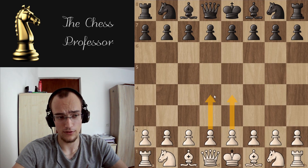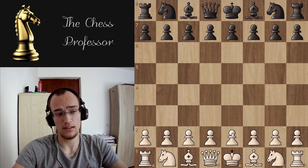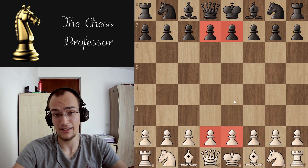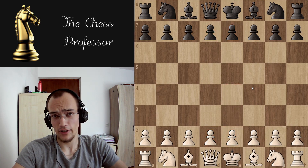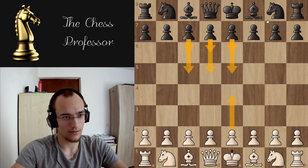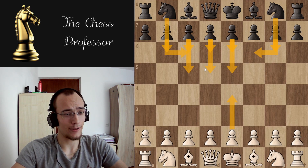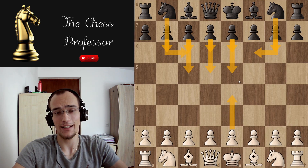In conclusion: in e4 openings you go e4 then d4; in d4 openings you go d4 then c4. In d4 openings the position is probably going to be more closed, so the pawns won't get traded off and there will be more maneuvering. In e4 openings the position is probably going to be open, the center pawns will get traded off, and there will be more tactics. I recommend you play e4. I'm also going to make videos on all of black's responses to e4, so stay tuned for that. Thanks for watching and see you next time.